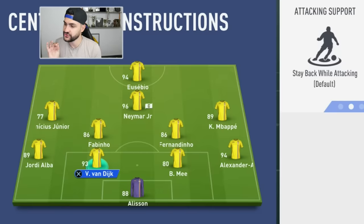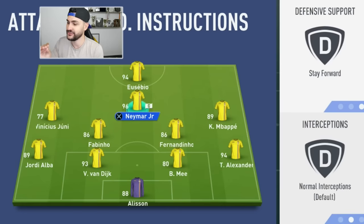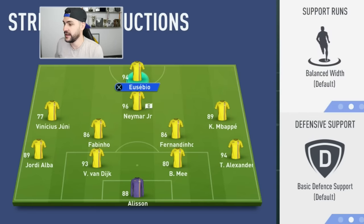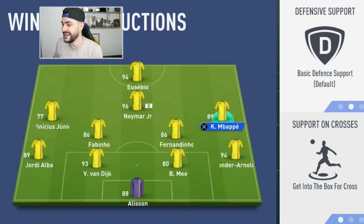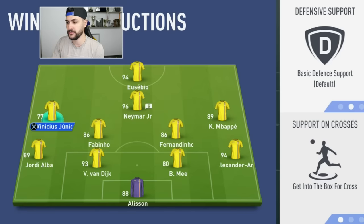At the instructions for the 4-2-3-1 wide, comparing with the classic 4-2-3-1: we're gonna have balanced at the fullbacks, which will help us when going forward and building attacks on the wing — so both Jordi Alba and Arnold will have balanced. I'm gonna have stay forward at the central attacking midfielder — Neymar. Getting behind for our striker, and for both wingers: get into the box for a cross. It's very important for the wingers to also be able to head the ball. Crosses are OP this year, but they're OP at the far post. These tweaks will help you make the 4-2-3-1 wide not only a defensive formation, but one that can produce a lot in attack.